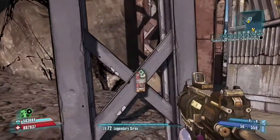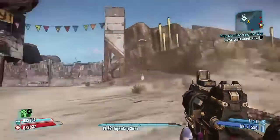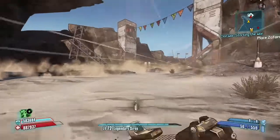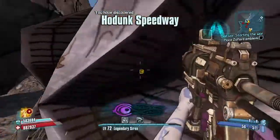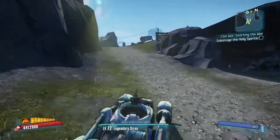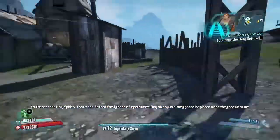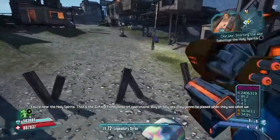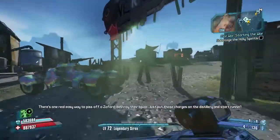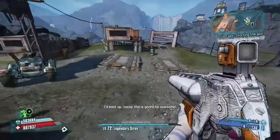Alright, we're going to make big boom boom on the big sign. By the way guys, I know you're probably tired of seeing Maya at this point, but she's the only one I don't really have at level 80 right now. I just thought I'd use her so I could level her a little bit more with the mission XP rewards. So we'll put the charges on the objective and go big boom boom — that's what we're going to do.